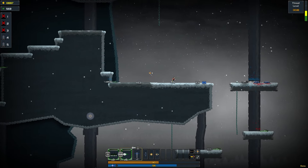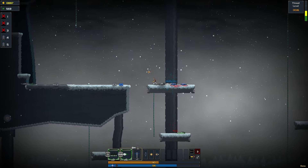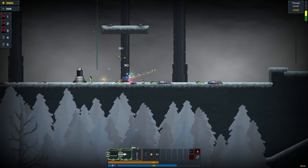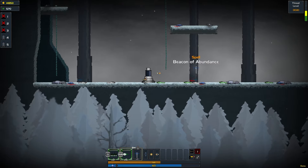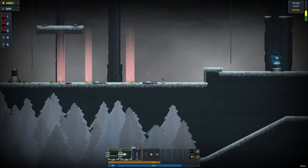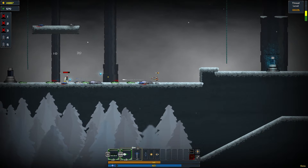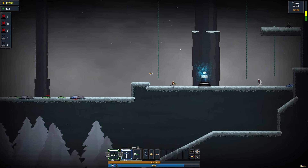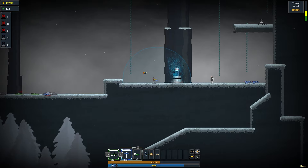Enemies just spawn in everywhere — I don't think it has anything to do with the generators. Let's just shut this thing off. Wait, this one is shut off already. The Beacon of Abundance — I just wasted a good spell. I wanted to see what this thing does. I clicked off again, guys.